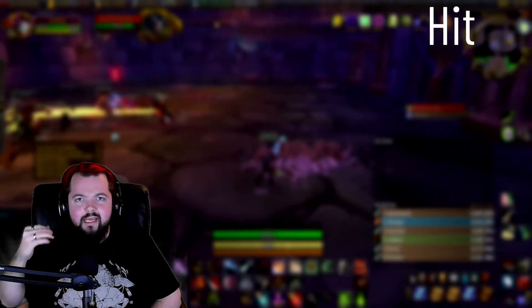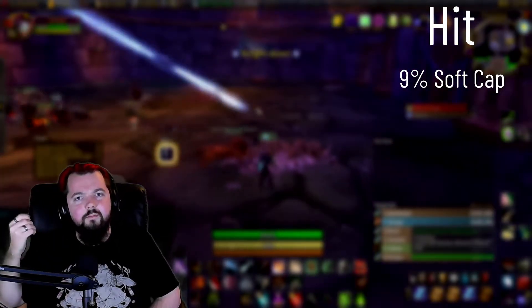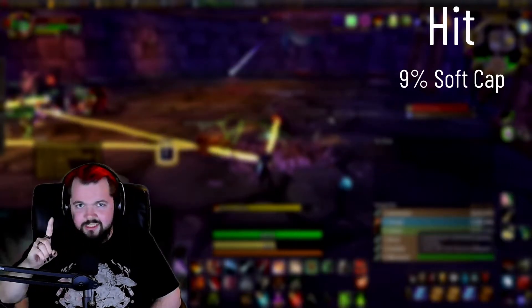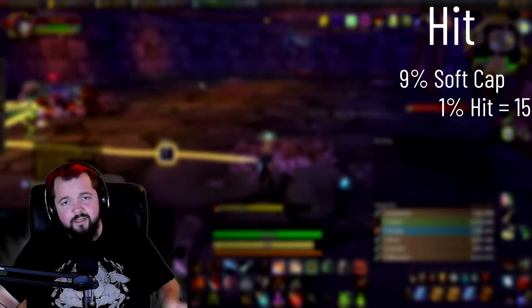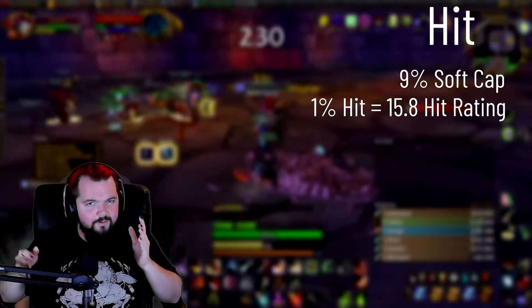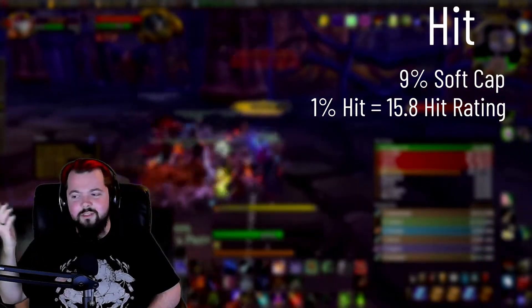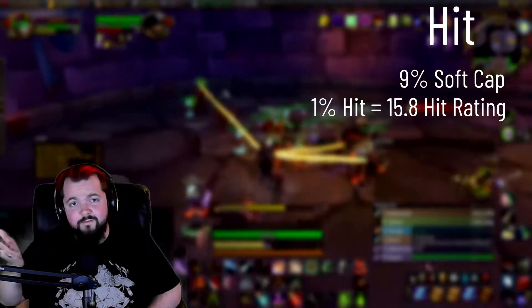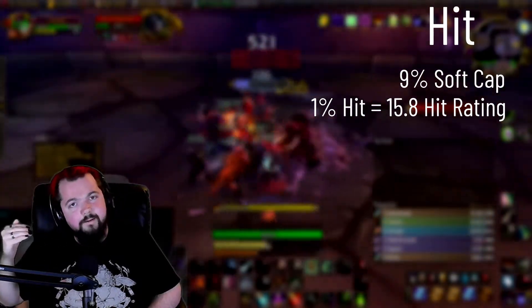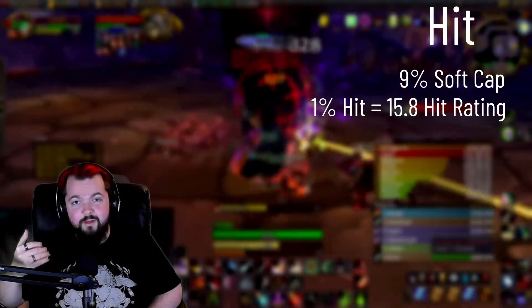For hit rating, we want to hit that 9% hit cap, but it's not a bad idea to even go over that, because that's just going to make your auto attacks hit more, which also increases the amount of critical strikes that you get. In order to get 1% hit, you need to have 15 or 16 points of hit rating. The reason why it's 15 or 16 is because you actually need 15.8. So sometimes you'll get a percentage off of 15 points, sometimes off of 16 — it just depends on how many extra you have. Make sure that you get that up to 9% at minimum before you start doing serious raids, but going over that is never going to be a bad idea for rogues.